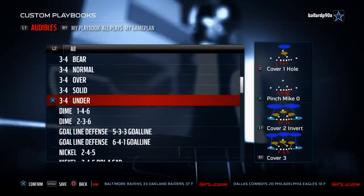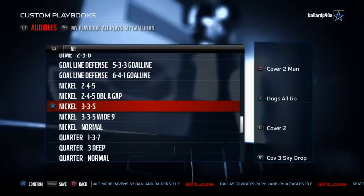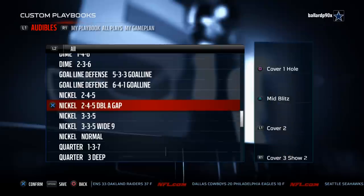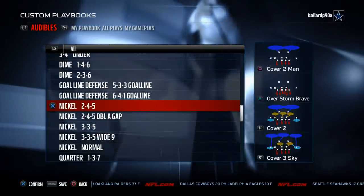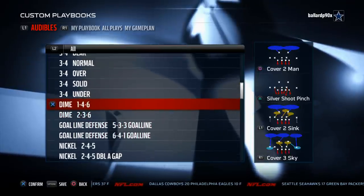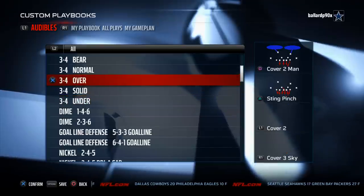Number 3 on our list is Kansas City. The reason we like Kansas City is because it gives you the 3-3-5 and the 3-3-5 wide 9, the 2-4-5 double A gap, the 2-4-5, all of those favorites from the nickel. Kansas City also has the dime packages as well and some of the best 3-4 over packages in the game.